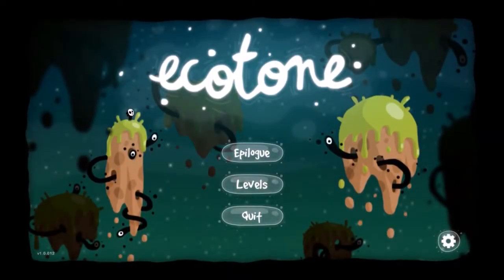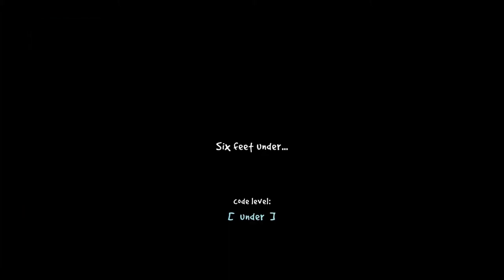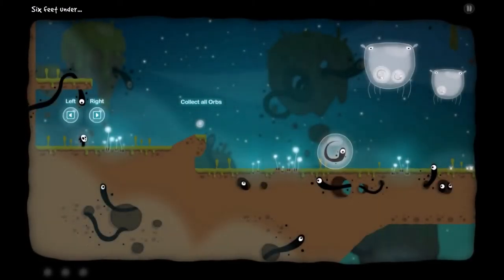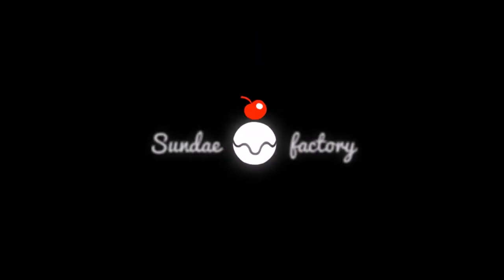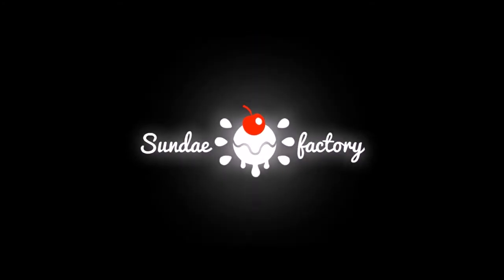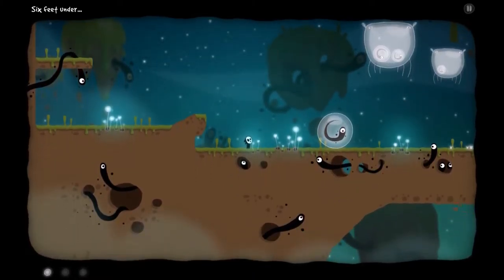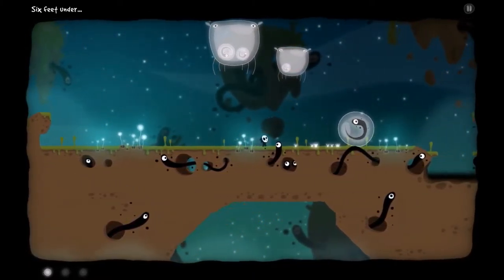Today I wanted to talk about a game that recently came out of Steam Early Access called Ecotone — or Ecotone? I'm not entirely sure how to pronounce it, but it's a 2D puzzle platformer and the first game brought to us by developer Sunday Factory. I was perusing the Steam new releases in April and the game caught my eye with its cute yet oddly creepy art style, and now that it's out of Early Access with a fresh coat of polish on it, I reckon it's time for a review.